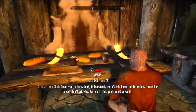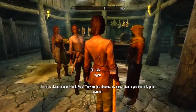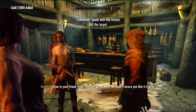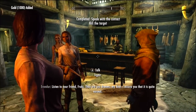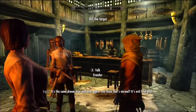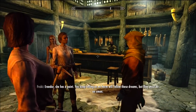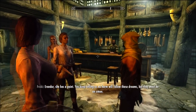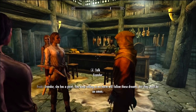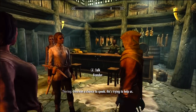All that you've got to do is specifically speak to the monk named Erander, and as you see here, I had a Dark Brotherhood contract at the time, but anyway, you just take a nice little chat with Erander and he'll give you all the basic details that you need to know, like where the nightmares are coming from, or at least what he thinks is the cause of the nightmares.